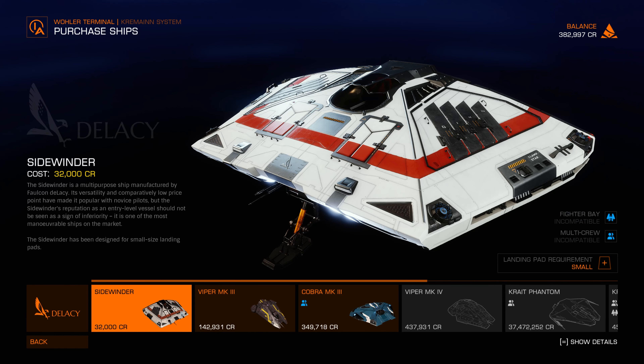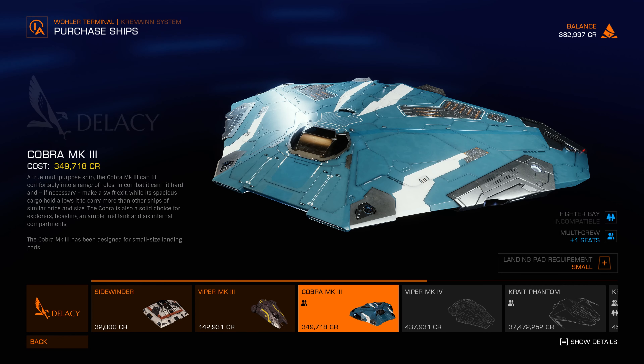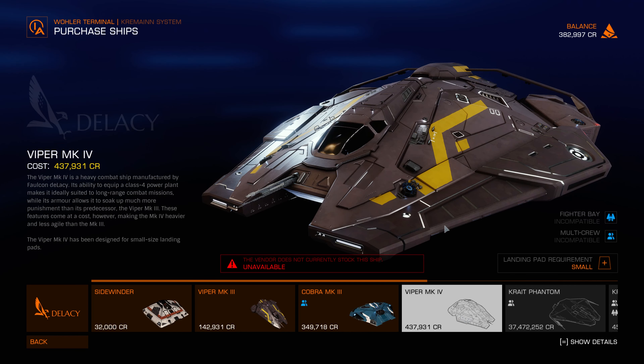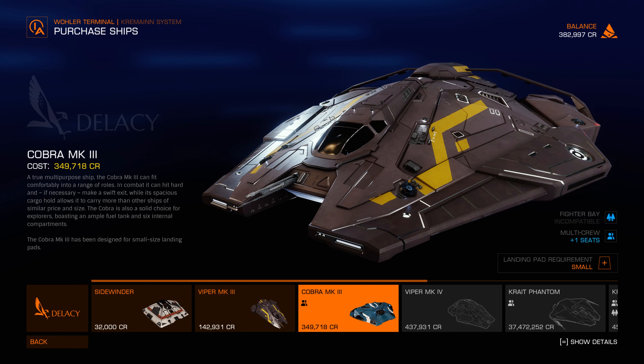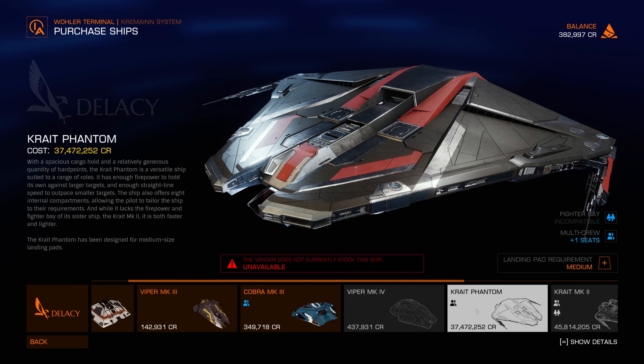The Sidewinder is the one I have. The Viper Mk3 — I kind of like the Viper Mk3. The Cobra Mk3 — I really don't like the design; too wide. But the Viper Mk4, I think I kind of like this design better than the Cobra Mk3. The Phantom — oh, I like this ship! But 37 million? That's a big jump. I can't afford this one.